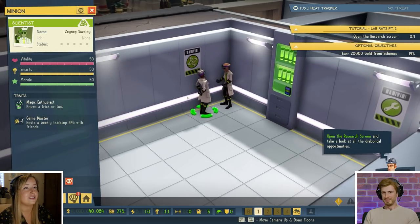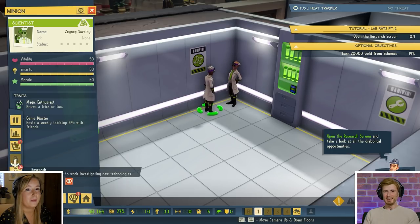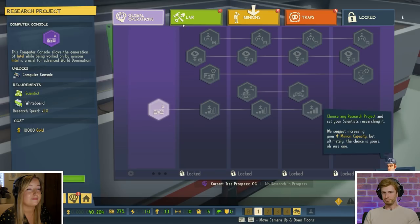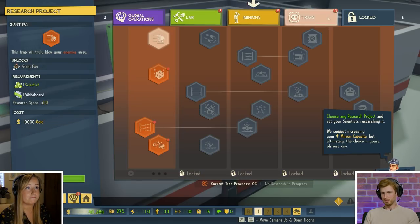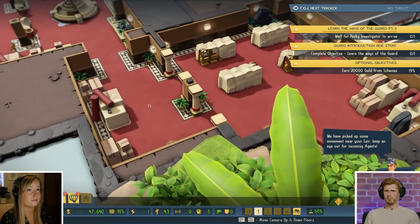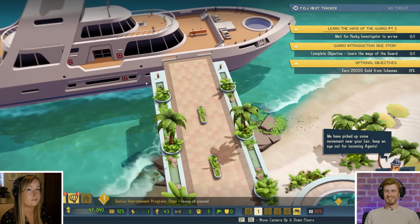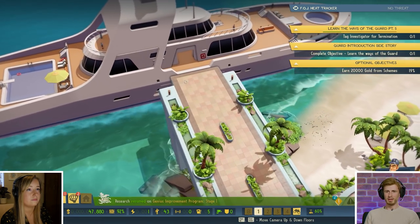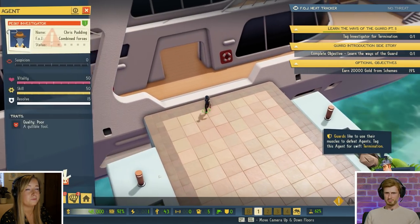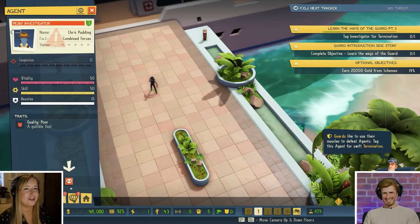There's Zeynep — he's making a friend. I think Savaloi's saying, yeah, it's weekly and you just jump in any time — you just can't have a character. Now we can do some research. This is split into all these different categories; right now we're focusing on minions, but we could also advance our lair or our traps. If I know anything about pesky investigators, it's that they like to arrive via boat from exactly here. Perfect timing — there's a pesky investigator: Chris Pudding. You picked the wrong day, Chris Pudding. The names are incredible.